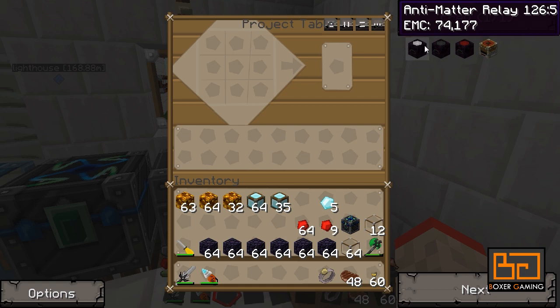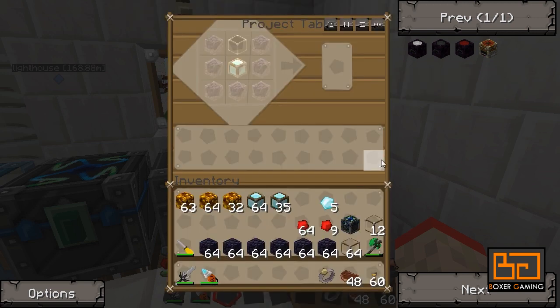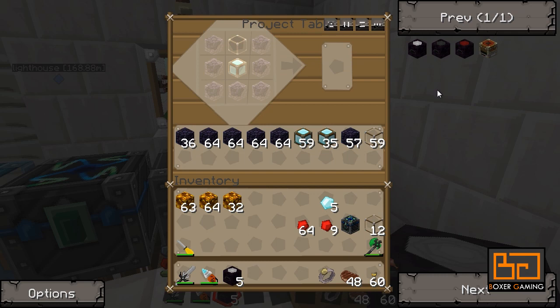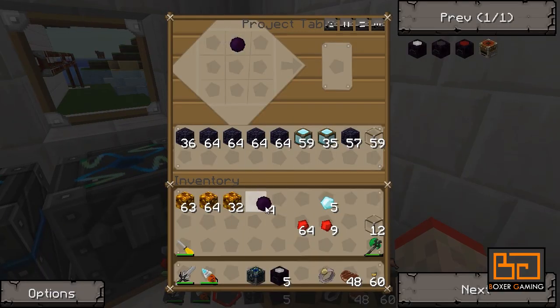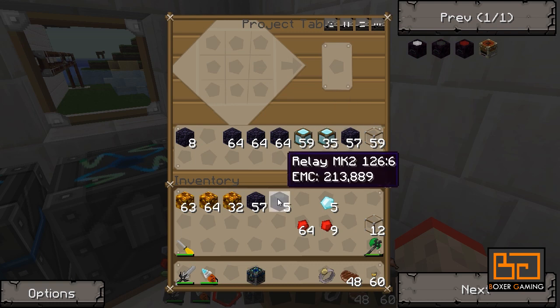Let's upgrade these relays. For mark two we need obsidian and dark matter. We have dark matter, so I just need five. Dark matter — like that. And that's mark two. What do we need for mark three? Red matter.